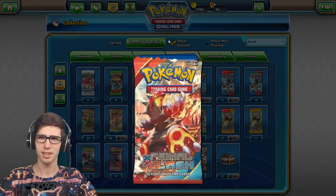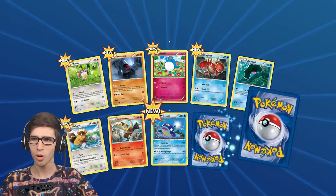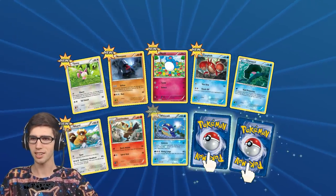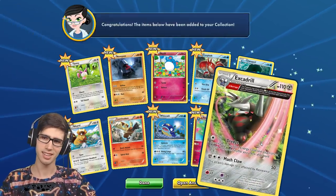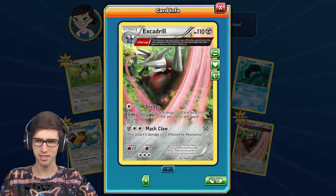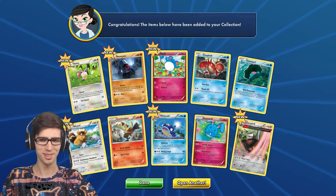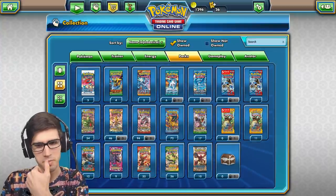Primal Clash time! We've got Skitty, Nosepass, Marill, Corphish, Clampearl, Bibarel, Combusken, Whiscash reverse, Azumarill which is a rare, and a holo Excadrill. Not the craziest of openings today but holos all around — holos for days!